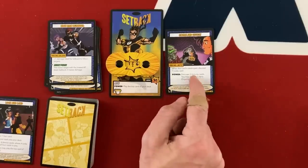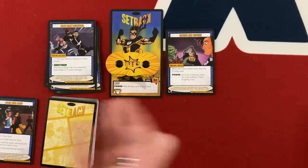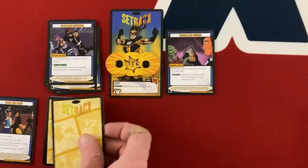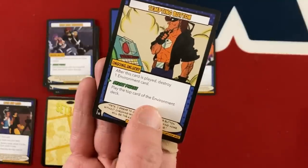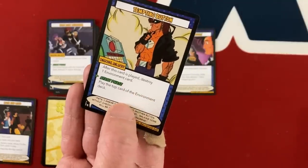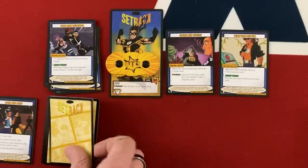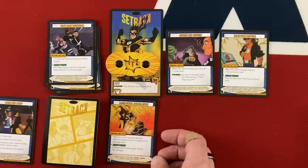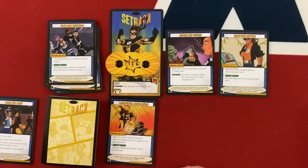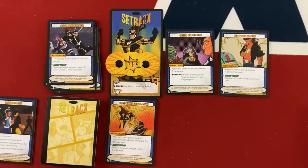For Setback's power, he plays the top card of his deck — Tempting Button. It would destroy one environment card and then play the top card of the environment deck at the start of each of his turns. He then draws Accidental Immolation — he can set himself on fire to deal damage to up to three targets. That sounds pretty cool, although I don't have consistent damage with him yet.